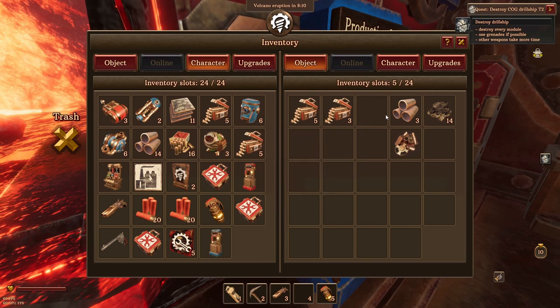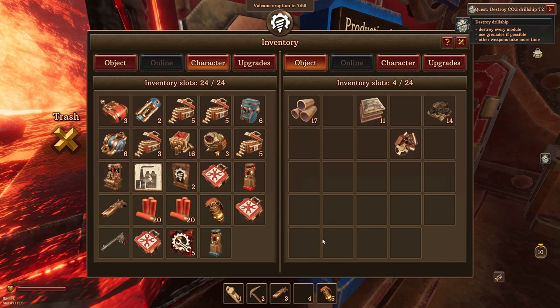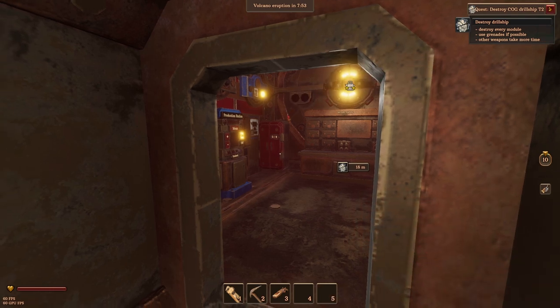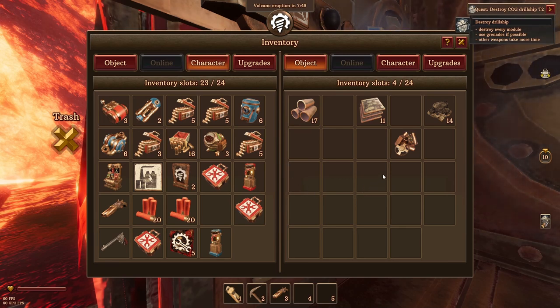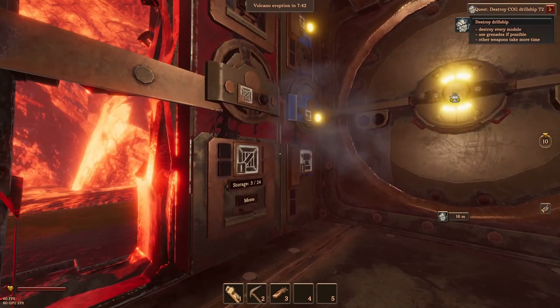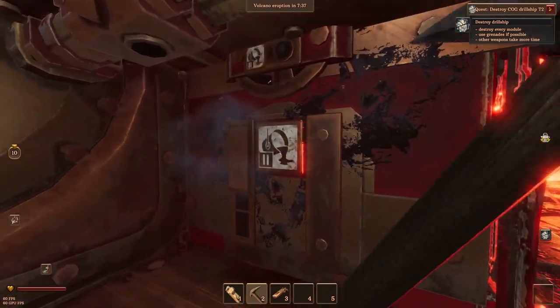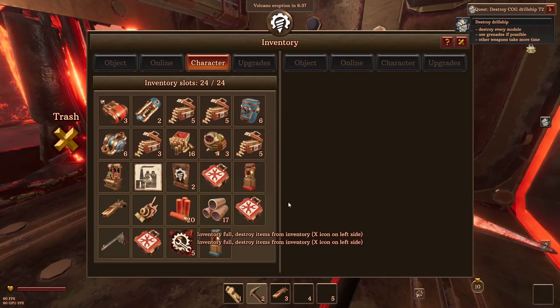Is that everything? We've got to blow up the rest of these things. Let's heal — might be an idea. Not my smartest idea. I want the rest of these bullets really. Even now I realise it's probably better to keep the tubes. I've got no more health kits — that does give us more space. We're out. What's left to break? Inventory full. I don't care about tier one.